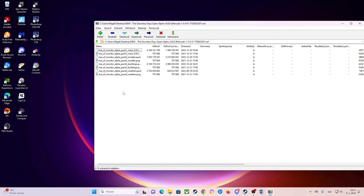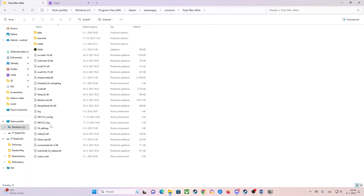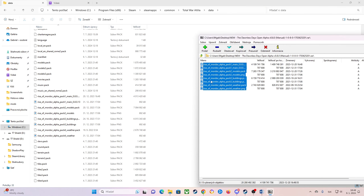Inside this folder you have all those files. This is pretty easy — you will go to Steam, and to your Total War Attila. Basically it is Steam, Steamapps, Common, Total War Attila. And then to the Data folder. Inside the Data folder, as you can see, I already have all of those files. What you will do is just drop all those files inside your Data folder of your Total War Attila.